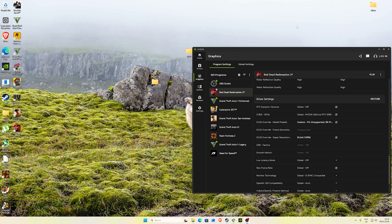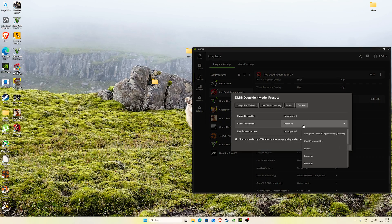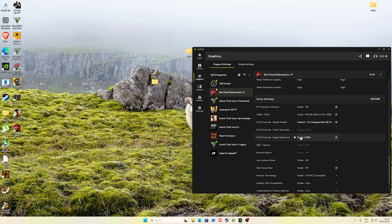We're going to be testing out Red Dead Redemption 2 on DLSS 4.5 with Preset M and we're going to be running it with 100% DLA override in the NVIDIA app. The reason I want to test this is because this is a huge performance hit.